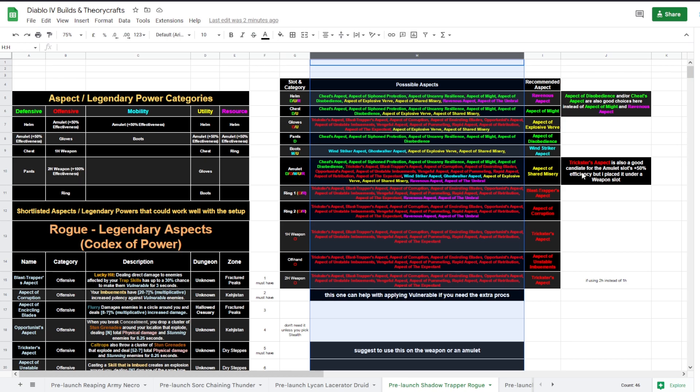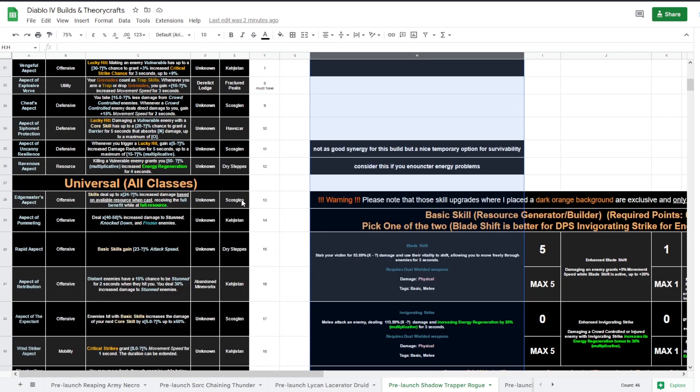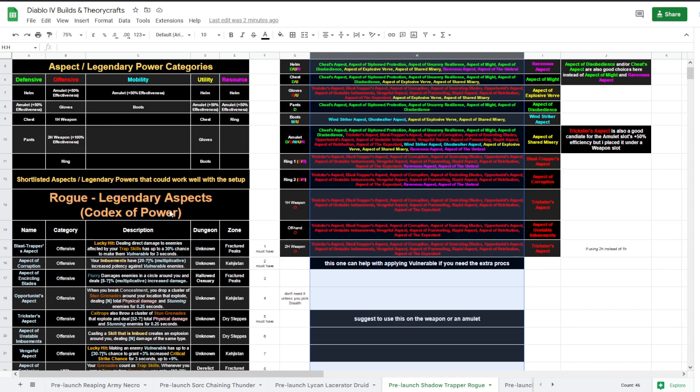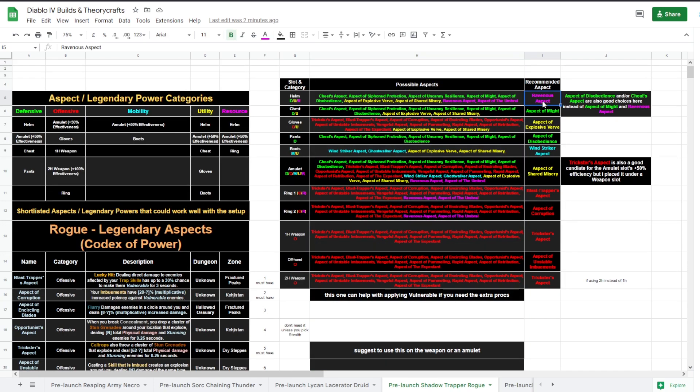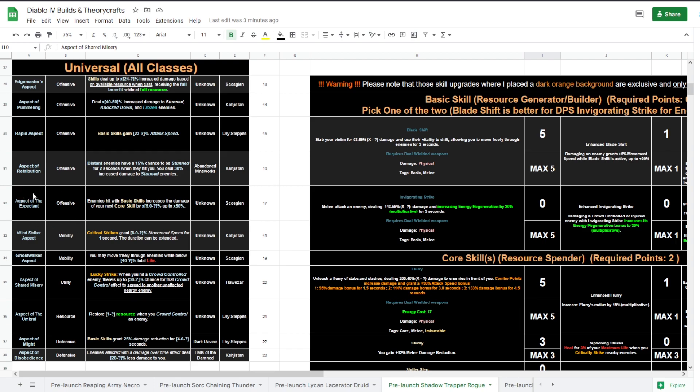The best-in-slot aspects are Shared Misery and Explosive Worth as the two utility skills. I've put Shared Misery on the amulet because the amulet gives 50% increased effectiveness. Shared Misery: when you hit a crowd-controlled enemy there's a 30% chance that crowd control effect spreads to another nearby unaffected enemy — so that's how you spread stuns, slows, immobilizes, and other crowd controls. The 50% effectiveness increases that chance, which is why it's on the amulet.